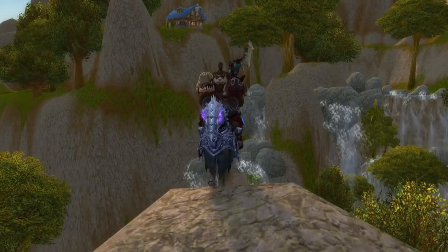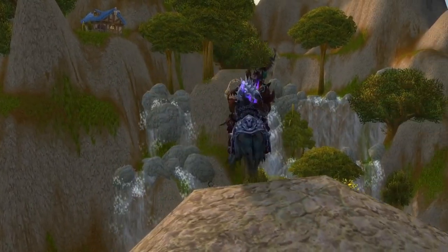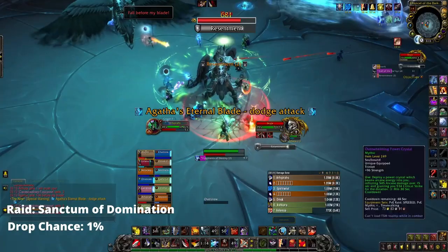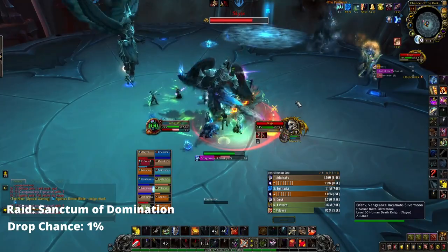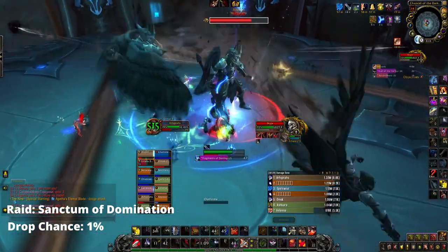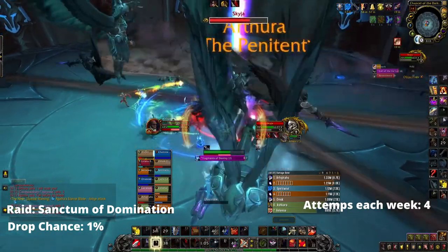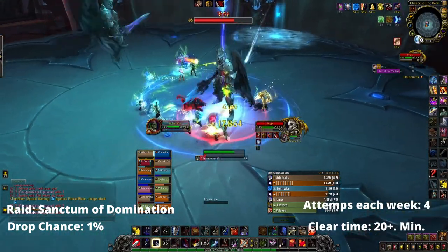Last but not least, we have the Sanctum Gloom Charger, which drops from the Nine in Sanctum of Domination with a 1% drop chance. Once again, this mount drops from all difficulties and you can kill the Nine on Raid Finder, Normal, Heroic, and Mythic every single week. As of making this video, this raid is current content, so go get a full group and get going.